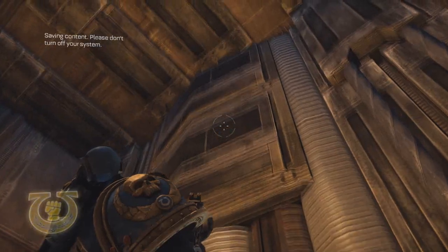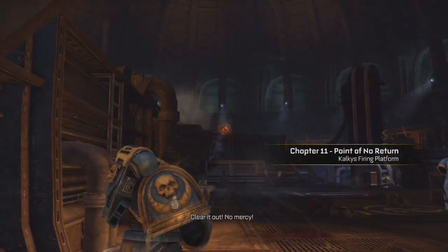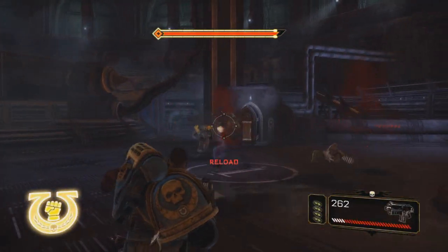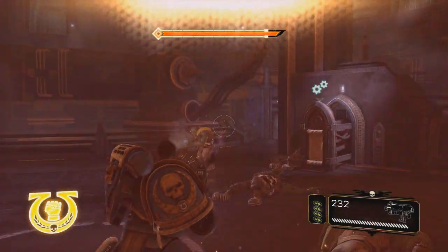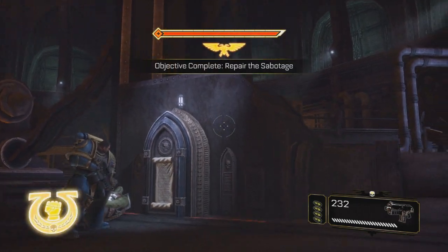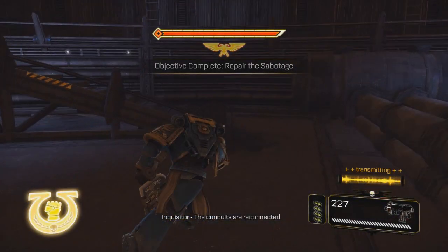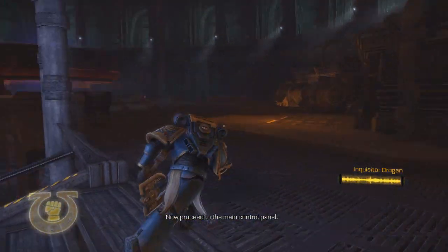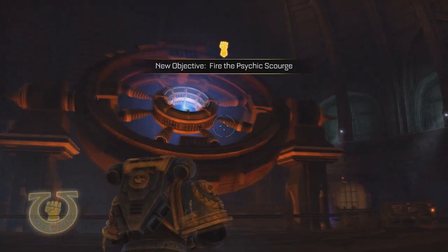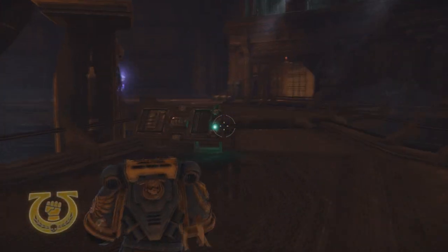I wonder, am I using a cracking bullet? No, I can see it right at the bottom there — I am using a bolter with a drum magazine. There we go. Close to the console. Inquisitor, the conduits are reconnected. Now proceed to the main control panel. All right. Oddly arrayed conductors there — much like a star of some sort.